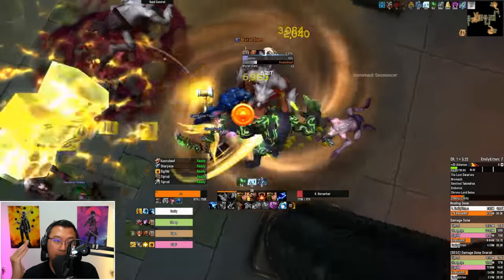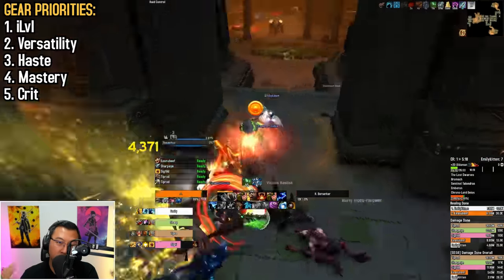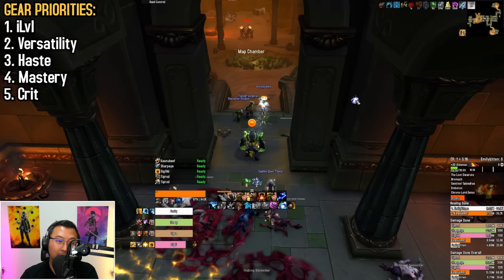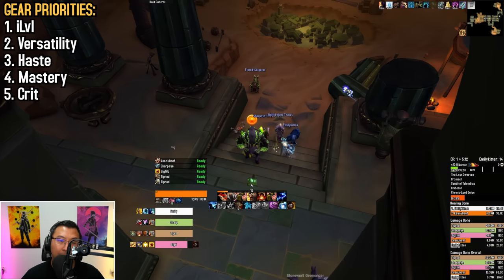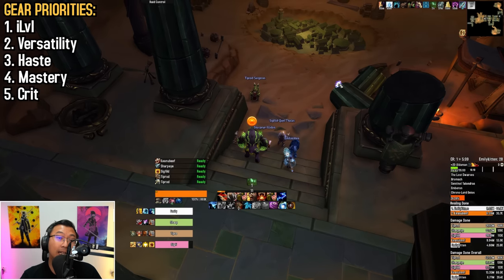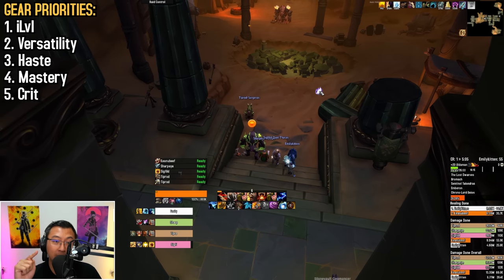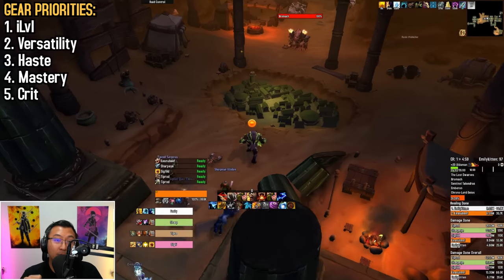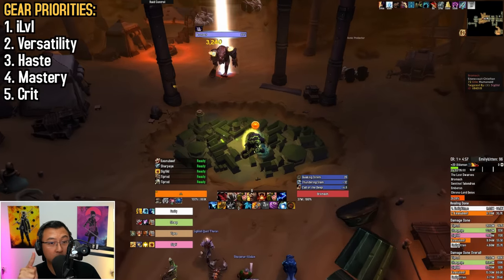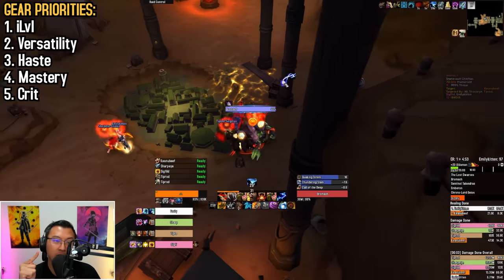How do you gear a bear tank? The most important stat is item level — it influences your dodge chance, your armor gain via Iron Fur, and provides stamina for a larger health pool. Next most important is versatility, which enhances your damage, healing, and absorbs, but also reduces damage taken including physical, magical, environmental, and bleed damage. Haste is your second most important secondary stat, contributing to damage output, survivability, and crucially, how fast you generate rage.